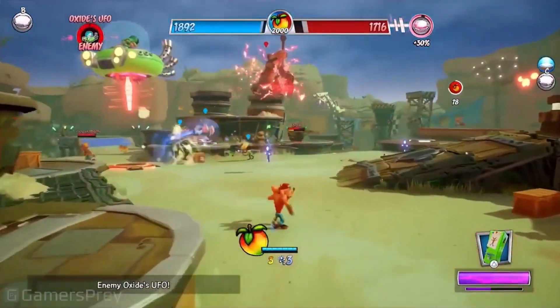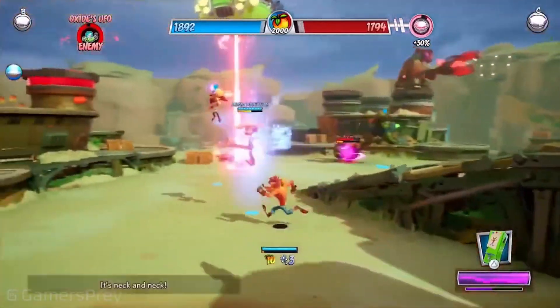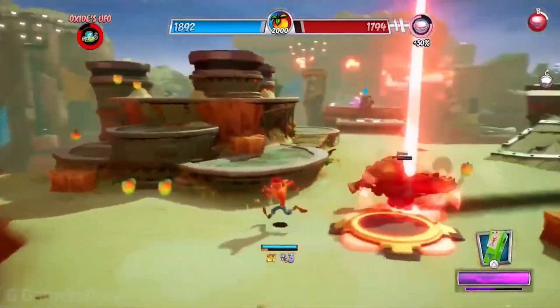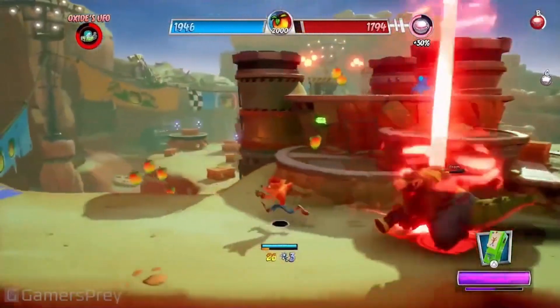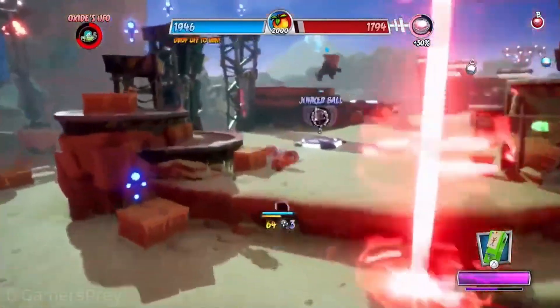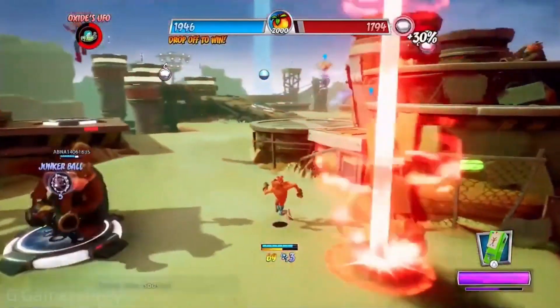If you're excited to get in on the action, don't miss out on the beta release from April 20th to April 24th. Pre-order the game now to get access to the beta and discover the world of Crash Team Rumble for yourself. So get ready for Wumpa-fueled multiplayer mayhem with Crash Team Rumble.